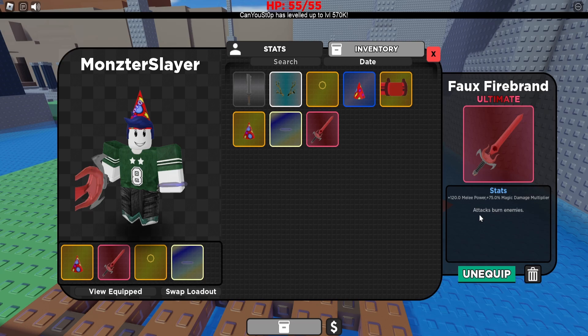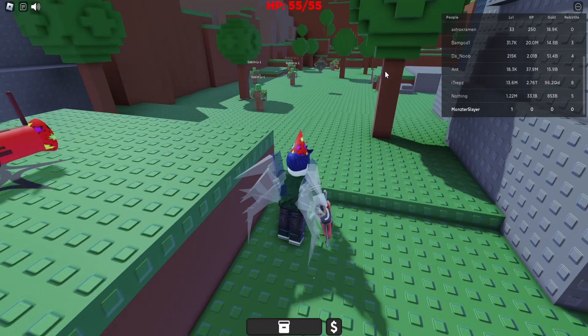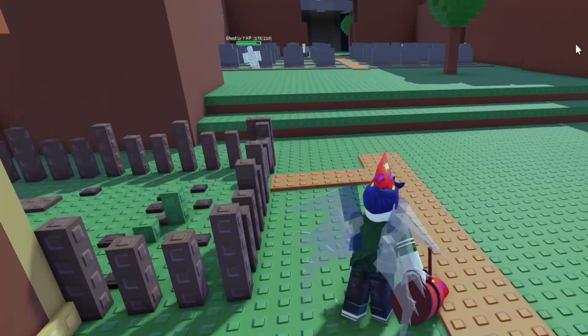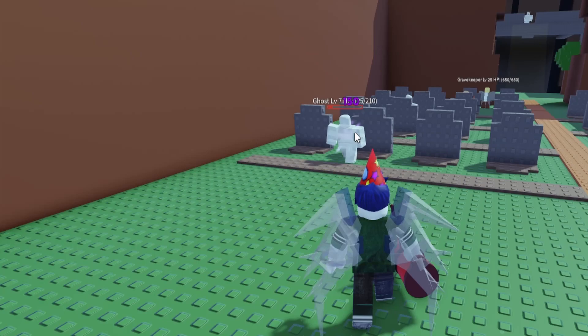Now we're completely brand new to the game and don't even have any experience. Let's go see how much damage we do to a goblin — we're already doing 243 damage. That is insane. Let's also try out the party bazooka and see how much damage this does. Wow, 150? That is not bad at all.